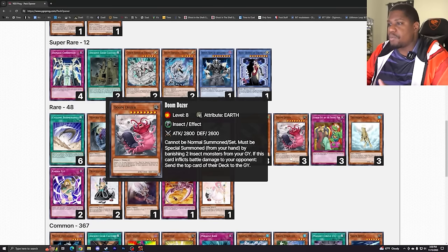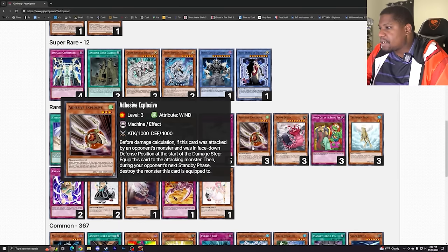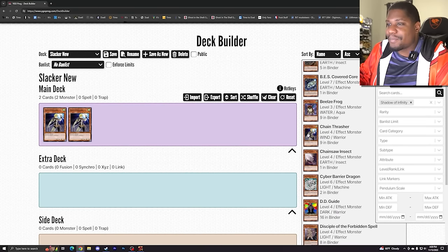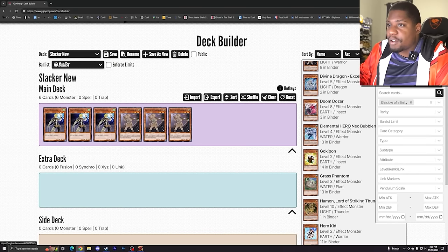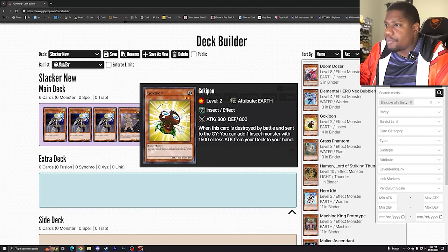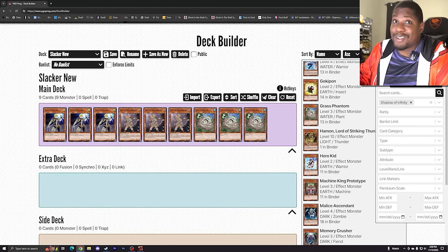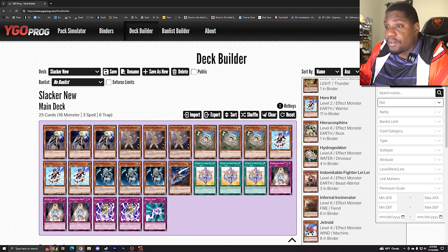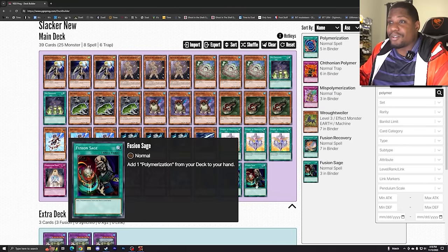Doom Dozer — you can banish two insects to summon it. That's not bad for a 2,800 attack monster. Adhesive Explosive is like a bad Blasphere, where it delays the destruction. Chain Thrasher attacks more for the more copies you have, but only 1,000 attack — that's bad. Poki Pond — it can search itself. Grass Phantom also wants that. These cards are horrible, guys, just bear with me. I'm trying to see if there's something funny we can do with this deck. If not, I'm going right back to Heroes — that'll work at 39 cards.